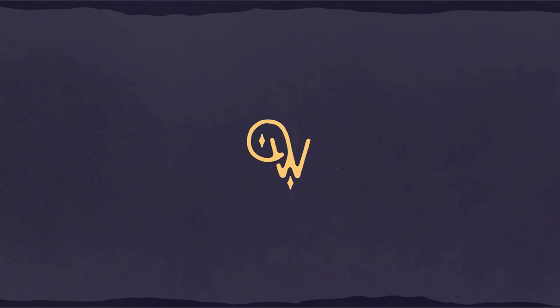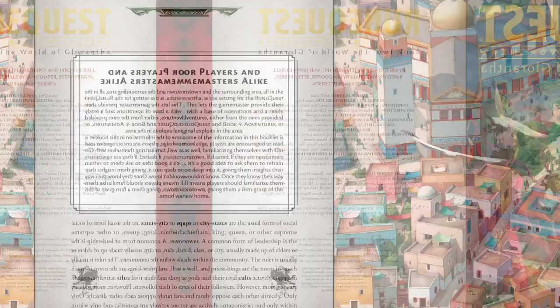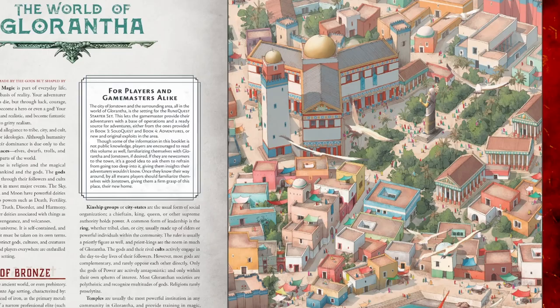Right out of the gate, there are some very interesting core concepts about the world of Glorantha that you have to keep in mind when you first enter it. For one, magic is everywhere — it's a part of everyday life. Not everyone can use so-called rune magic, but most everyone can use spirit magic spells. Another thing is that gods are real, and they play a part in people's lives with some frequency.